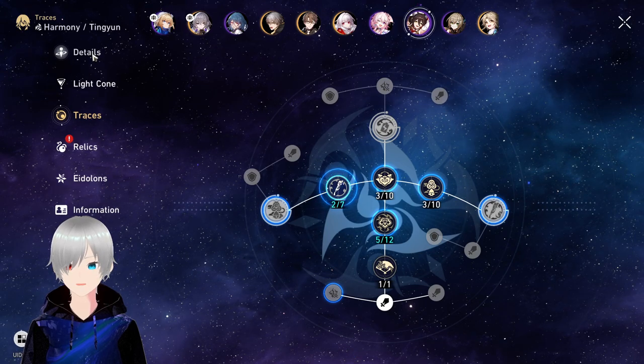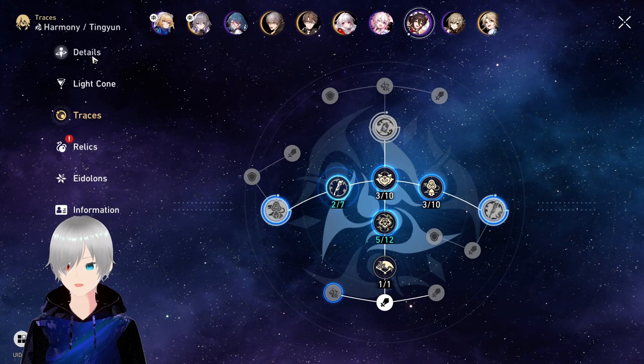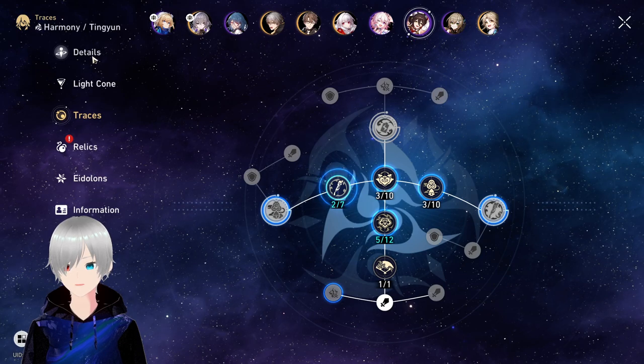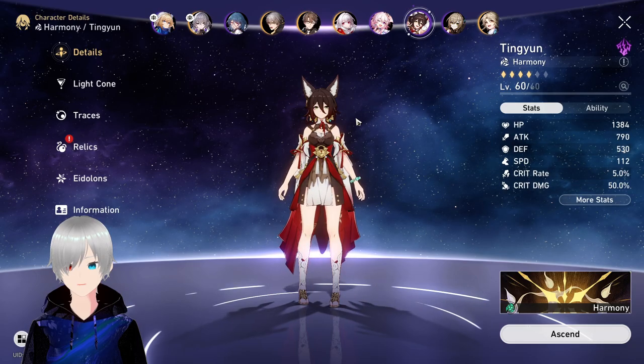And this is my Tingyun — totally unbuilt. I don't know what I'm going to do about her. I'm just going to have to wait, and after getting Jingliu I guess I will build Tingyun. She is only level 60 right now.